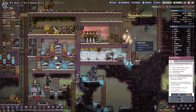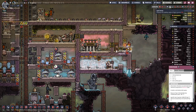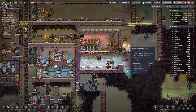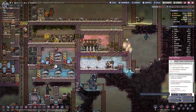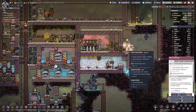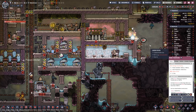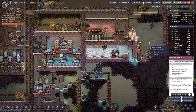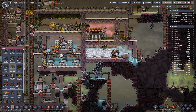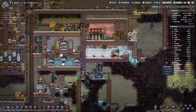This one also overheats. We need that one for those down here, so let's deconstruct this one. If we create that one out of gold amalgam, that should be fine. Power Transformer — this one — gold amalgam.